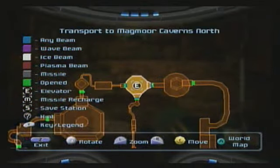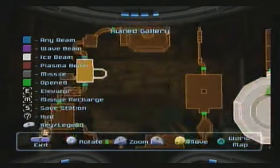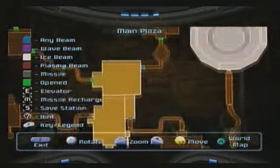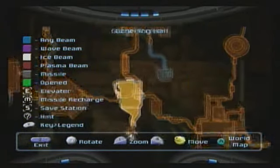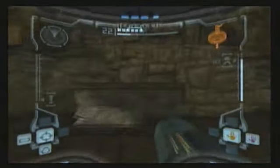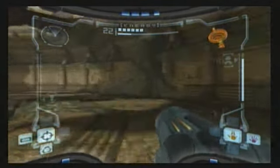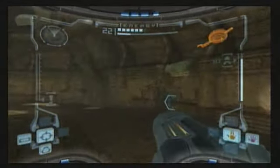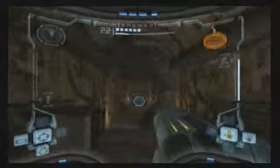Several areas that didn't have Chozo Ghosts before are going to have them now. I'm trying to think if there was a missile expansion I was going to pick up. Now that you have the Spider-Ball, you can actually go for this one, so I'm going to head over there. Here's a room in Metroid Prime 2, Echoes, where you get to do that too. That game still freaks me out — the whole dark world thing where you're literally dissolving in it.